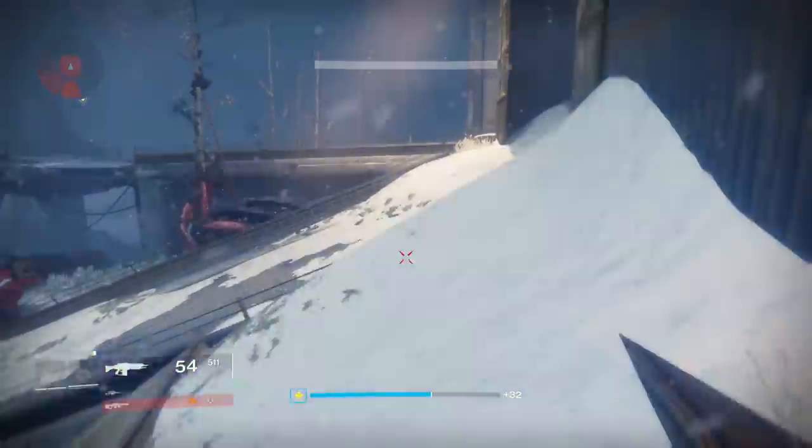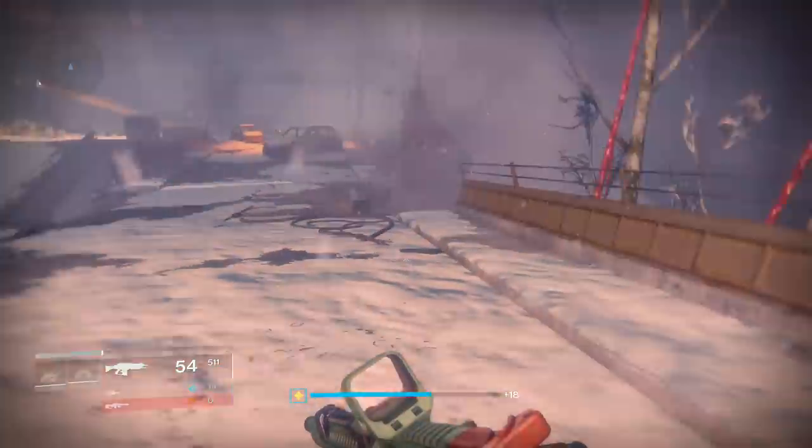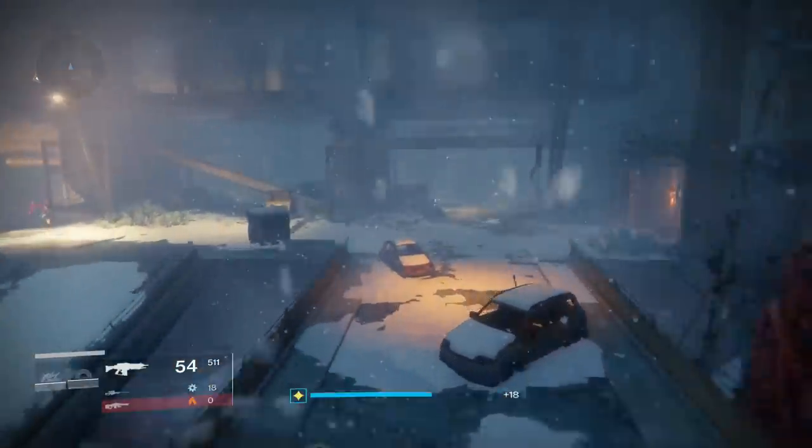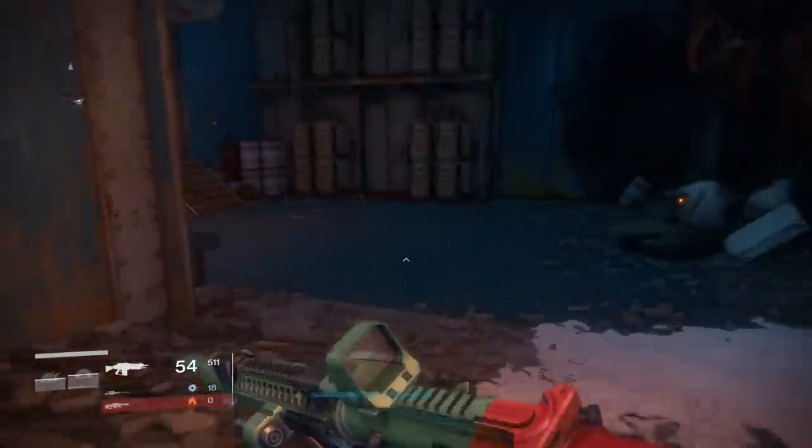Now, the key to going from the Plaguelands to the Cosmodrome is holes in the wall. It is not gonna be just a straight road that you can take your sparrow on. It's gonna be little cutouts that the Fallen have made. This is the hole that I was talking about — it's just a small area that you go through.